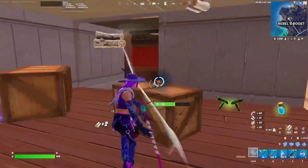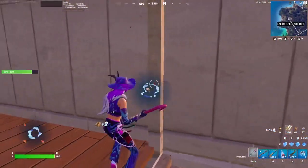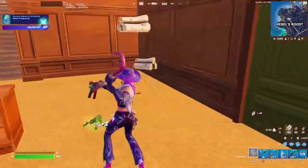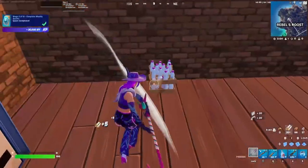This is a ton of mats just right here — even just off breaking these floors. Make sure you're always getting mats in these types of situations, because when you rotate out there's always a chance somebody's going to be fighting.